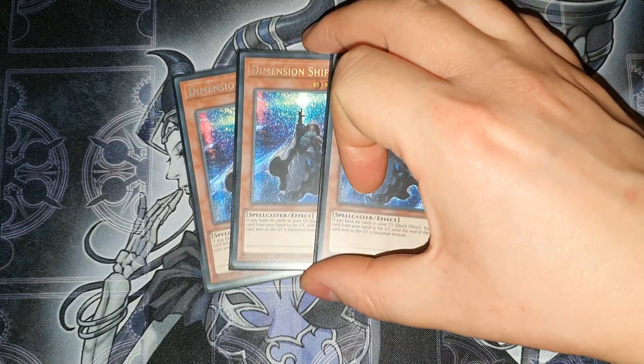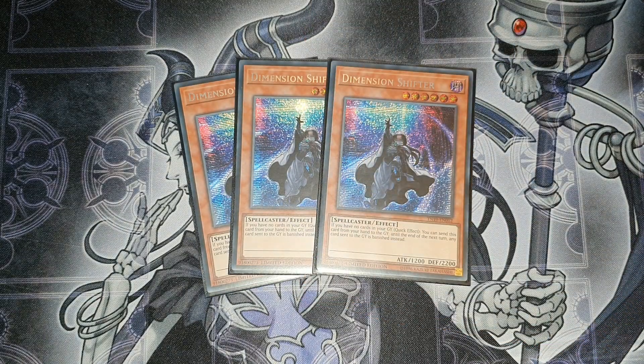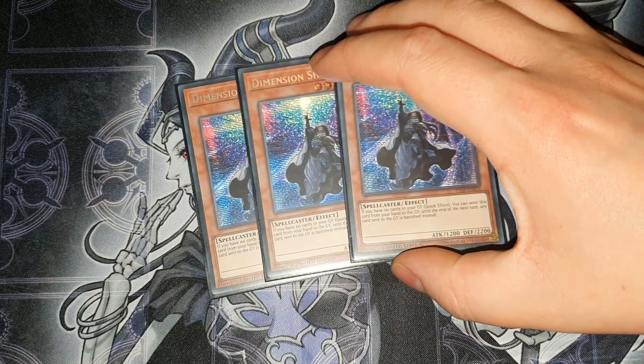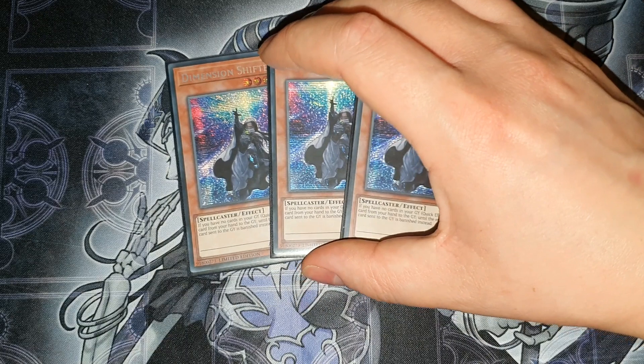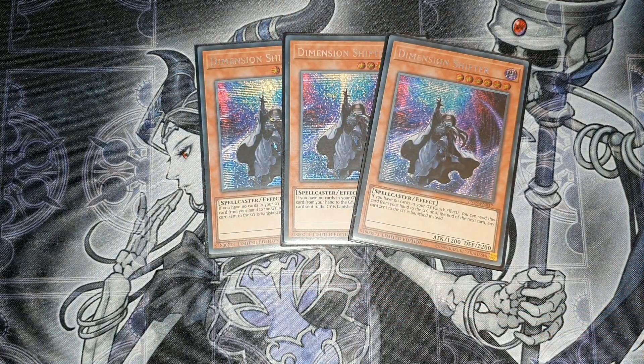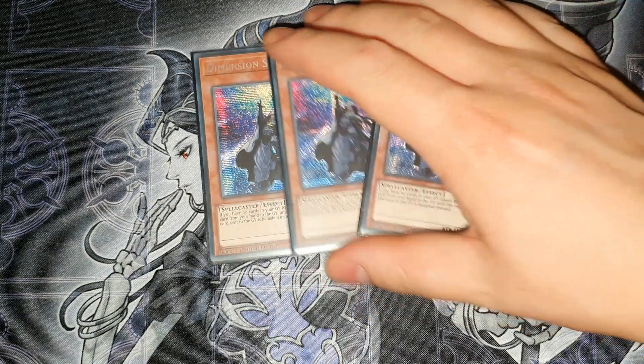Three Dimension Shifter — I think I'm going to cut this card. Every time I sided it in I ended up discarding it for punk plays or just didn't want to resolve it. Even when facing Eldlich, I didn't have a way to out his backrow anyway, so Shifter alone wasn't enough — Shifter plus Duster would be fine, but otherwise I'd rather just be able to go off more. I'm thinking of putting in a couple copies of Necro Valley or even Silent Graveyard instead.